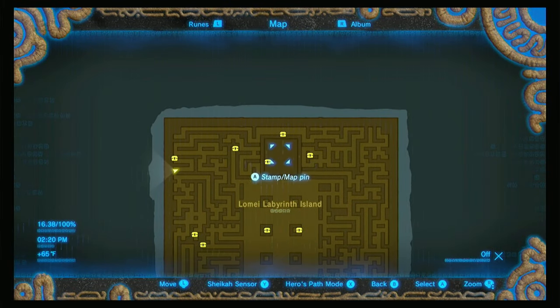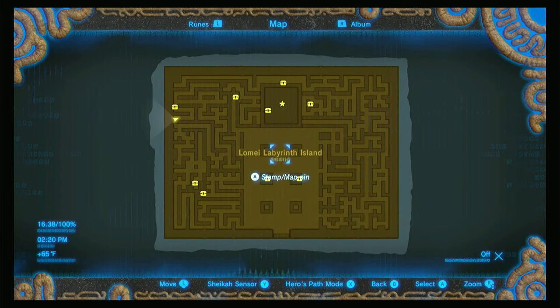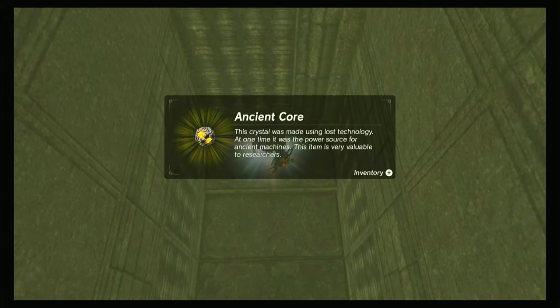Here's the map, here's all the treasures, and this is where the shrine is actually located. There are weapons and all kinds of stuff throughout here, so feel free to explore. But here is the ancient core.